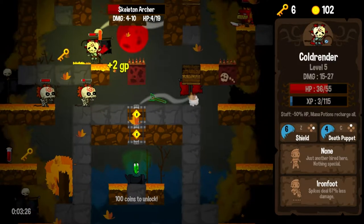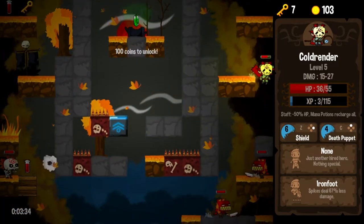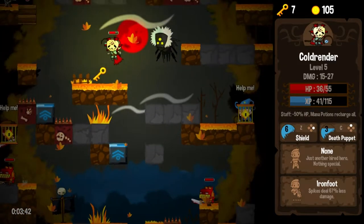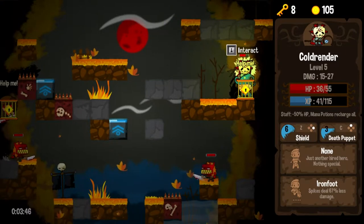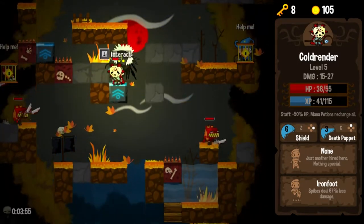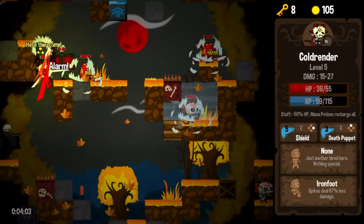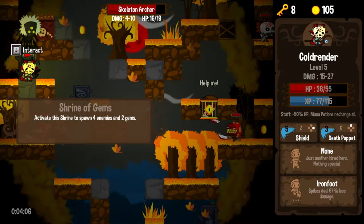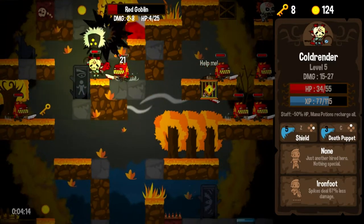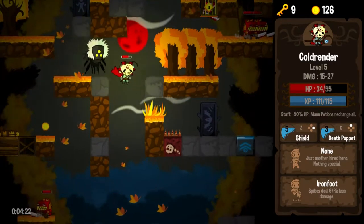I'll pretend like I just ended the pacifist run on purpose when really I didn't — I ended it completely on accident. I'm just going to try to get out of here as fast as I can. I noticed that I'm not necessarily one-shotting these guys, so if they're going to get a shot in, I am going to get my death puppet to send about 13 shots in. The death puppet is almost worth getting hit for — he just does so much damage.